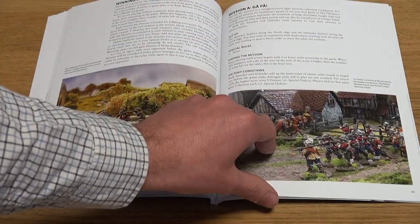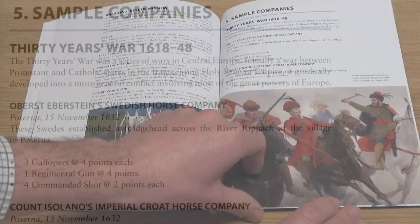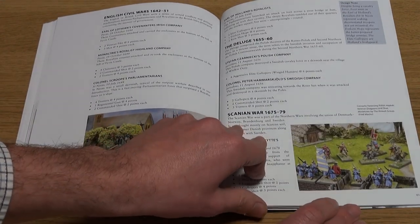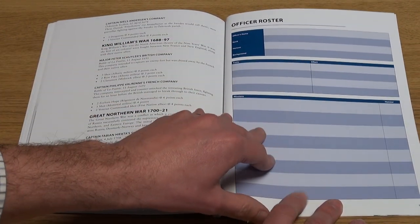A number of sample companies are featured over these pages, covering everything from the Thirty Years War, through to the English Civil War, the Deluge, and up to the Great Northern War. An officer's roster and company roster are included in the book, although there's no quick reference sheet.